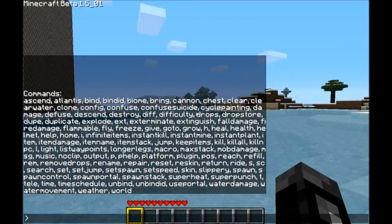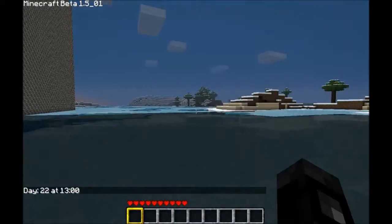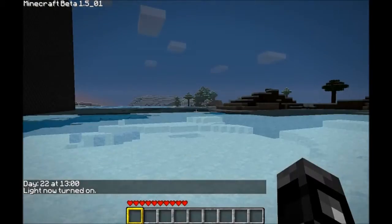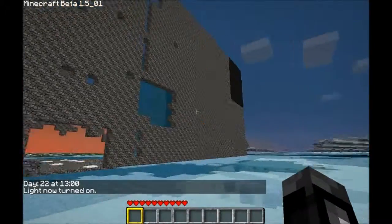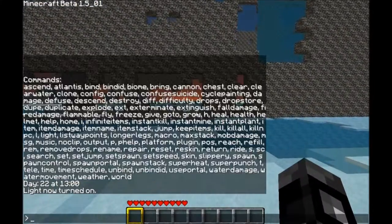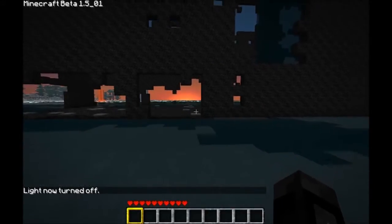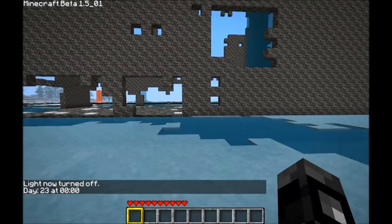'Light' turns everything bright even if it's dark. Let's do 'time night' and use the command 'light' — even though it's dark, everything is still bright, which is kind of a cool feature. But it can be annoying in the day. I'll hit zero and it's back.